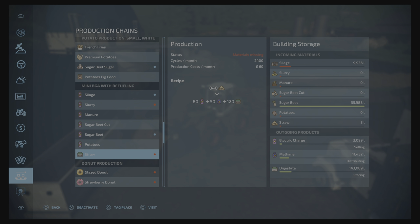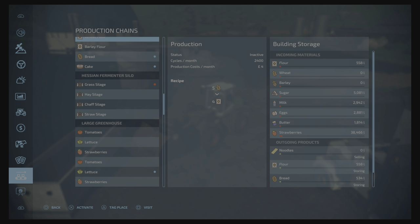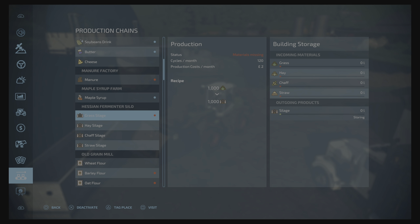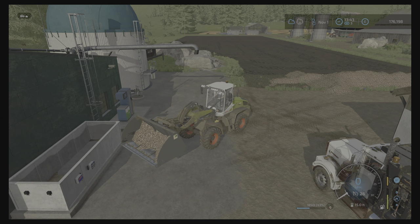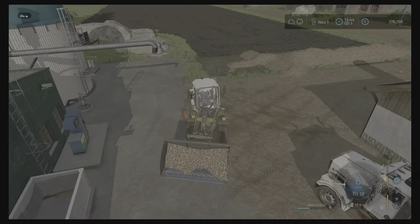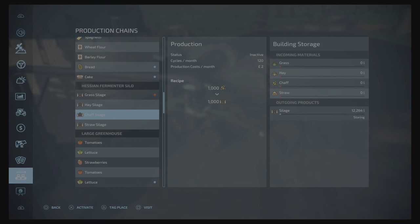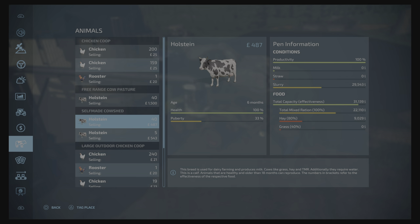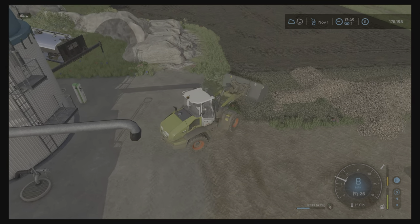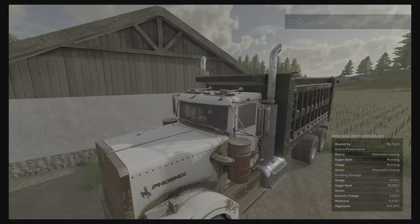What else have we got to go in - silage? I don't know how much silage we've actually got. None in that one, none in that one either. Ah, 12,000 - I won't use that because that'll get used for cow feed. We've got 29,000 litres of slurry from one dome - let's get the truck hooked up to that and go get some slurry. Let's start the engine first though, otherwise I'll get nowhere.